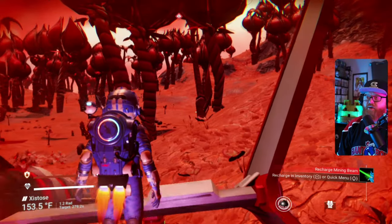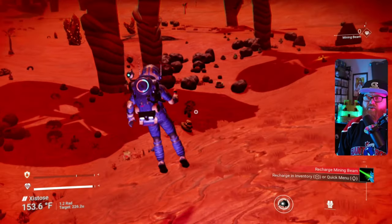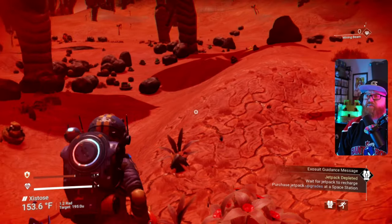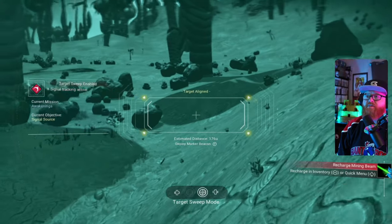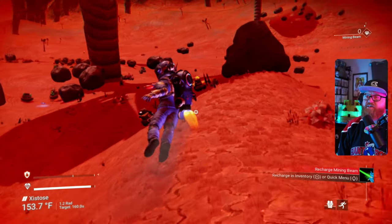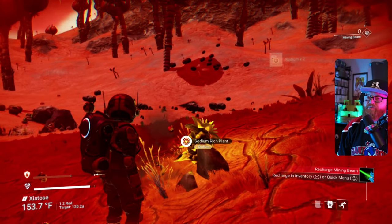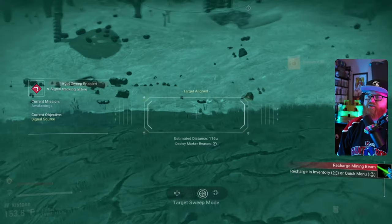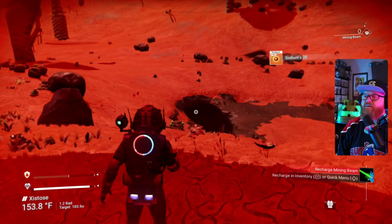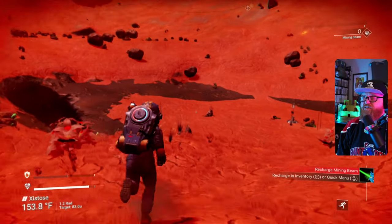It looks like we've got to head this way. We should be okay, even though our shields are dipping pretty quickly. It says it's pretty close, so we'll just continue this way until we find it. We'll get the sodium along the way — we do have stuff to charge things up — and see if we can figure out what it's directing us to.